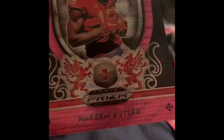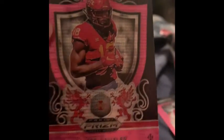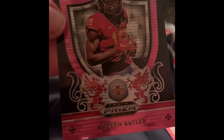Now it's time for the pink Pulsar Parallel pack. Let's see who the first one is. Ready? Wow, that one's really cool — a stained glass Barry Sanders. That's crazy. And then a Calvin Ridley Prism, and then a Crusade Hakeem Butler. Wow, that's pretty cool.